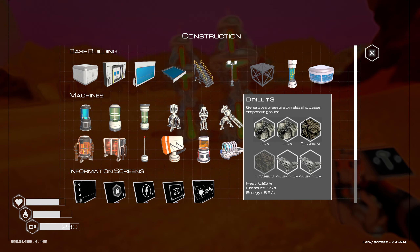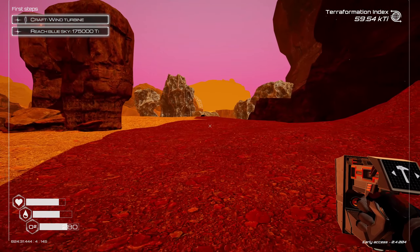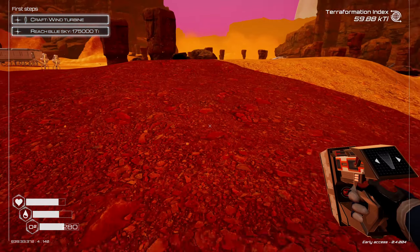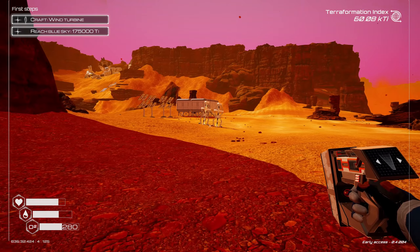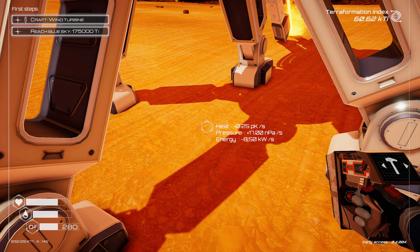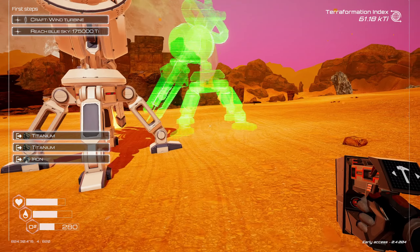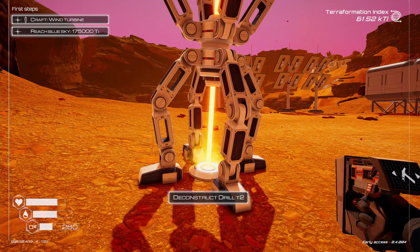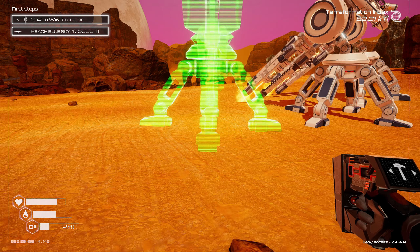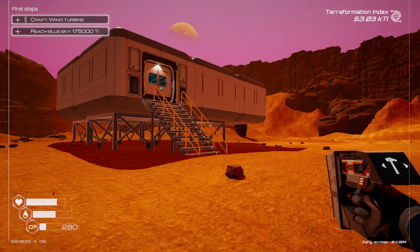Do we have enough to make one of these drills? We need aluminum and one more titanium - that looks like titanium right there. We'll dismantle the other two older drills. The new drill does 17 pressure and a quarter heat. We can actually put three drills down in a circular pattern - that's awesome! Let's dismantle the old ones and place the new drills. Look at our index number just explode - that's cool!